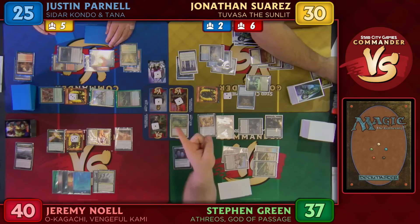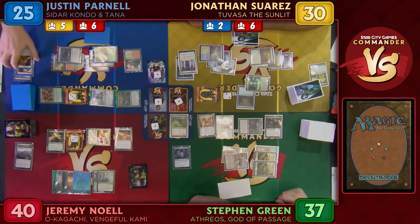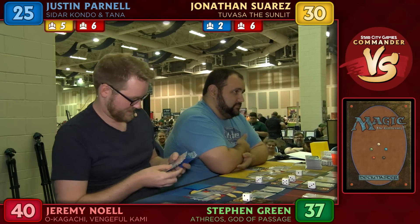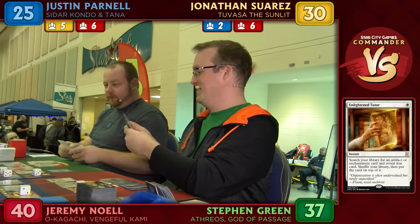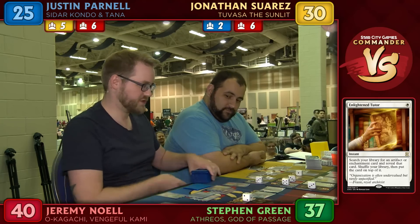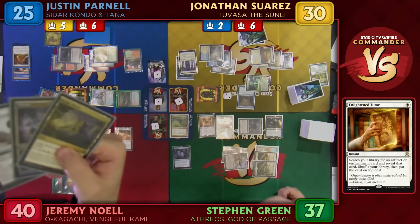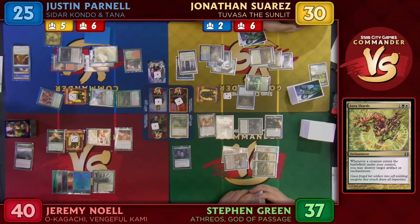Jeremy confirms Collective Restraint is in his deck. John goes to 25. Justin casts Enlightened Tutor. Players can't quite see what he's tutoring for — possibly an Aura, Shards, or removal spell. Justin gets a thumbs up from the crowd on his choice. Someone notes there was one good card Justin is about to obliterate on.